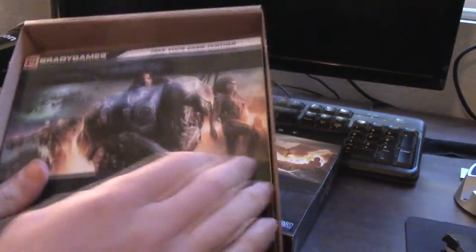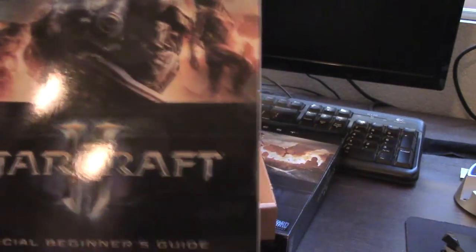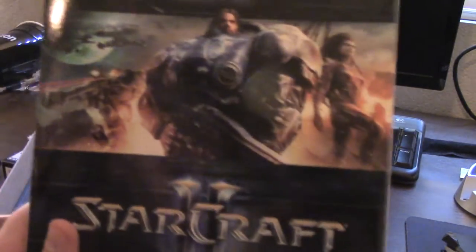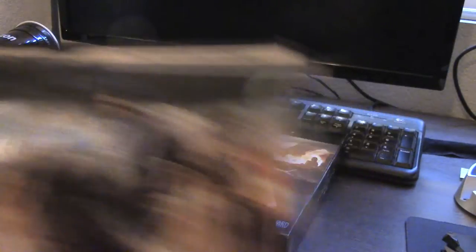The strategy guide is the first thing you see when you open the box. It's a pretty thick manual — I really like it. Can't wait to see what this is all about. I think this is the strategy guide for the original game, not really the Heart of the Swarm expansion, but I still like it. Brady Games is a reputable strategy guide manufacturer.